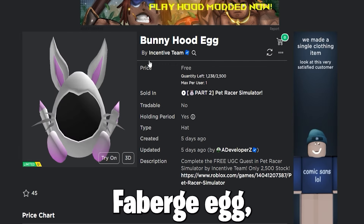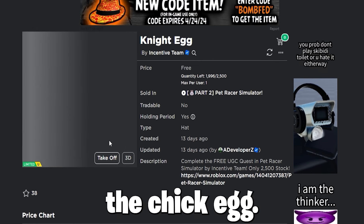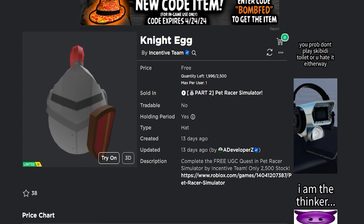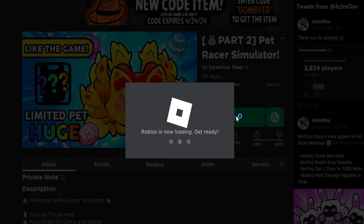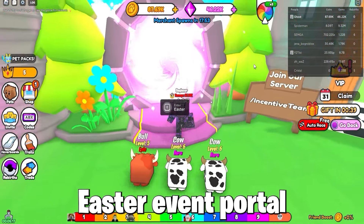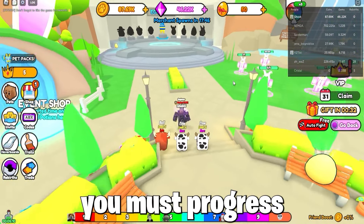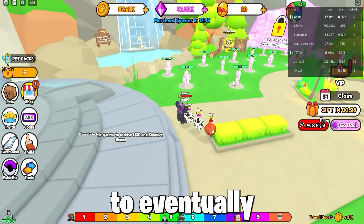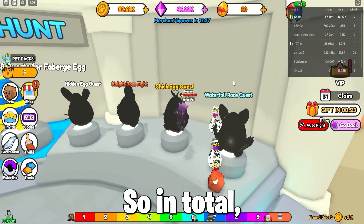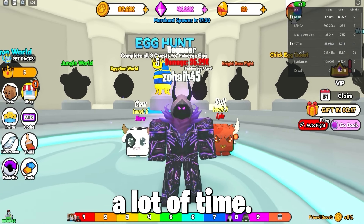Next, to get items such as the Faberge egg, the bunnyhood egg, the cool-looking night egg, and the chick egg, you must join the game Pet Racer Simulator and wait for the game to load. Then enter the Easter event portal, walk up to the eggs, and collect the four eggs by progressing and completing the game. In total you can get nearly ten free items in this game by simply completing it, which does not take a lot of time — so good luck.